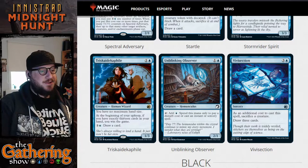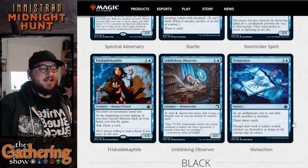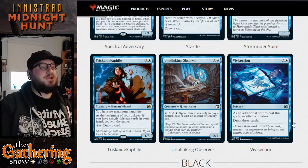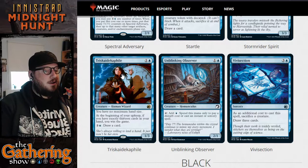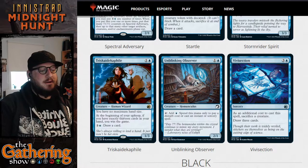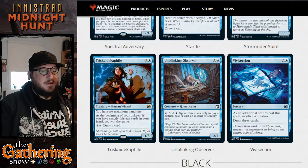The last new card in blue is Vivisection — for three and a blue, as a sorcery with an additional cost of sacrificing a creature, you get to draw three cards. So if you've got Triska Dekaphile on the board, Vivisection is a very good combo piece — you can just draw three cards while you're looking to have exactly 13 cards in your hand at the beginning of your upkeep.